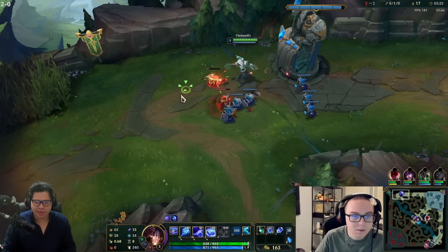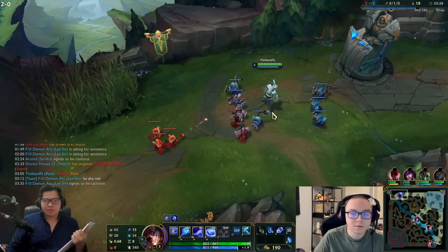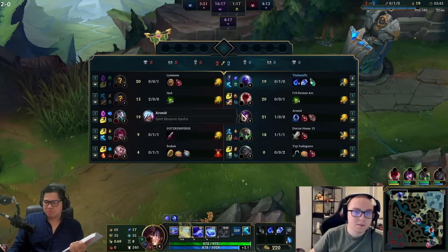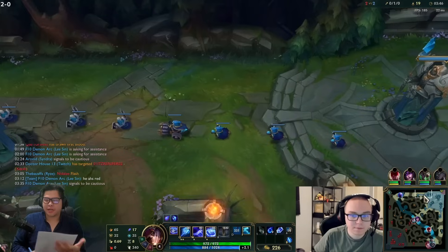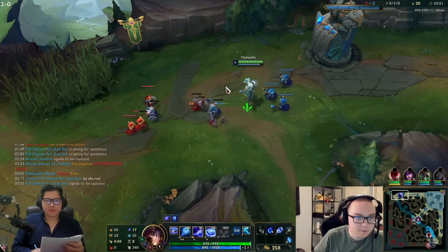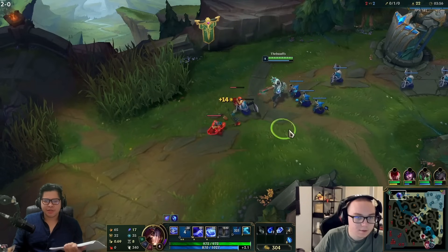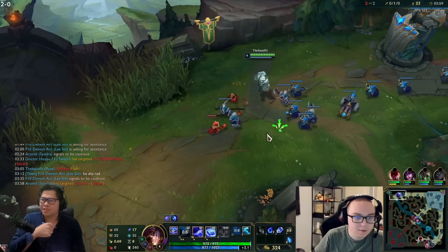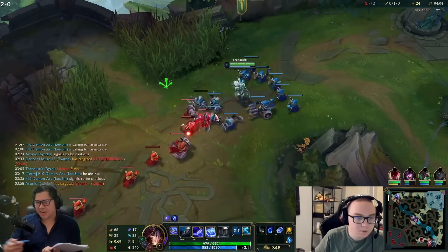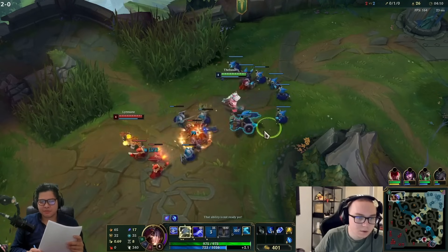That thing's pretty good. He bought Tear on his first back - I'm thinking a Lost Chapter item into Seraph's Embrace makes him a bit tanky. I was curious if he'd E the minion and it would spread to Nidalee when she walked up. The champion has been changed a lot of times. It seems like every E just spreads.